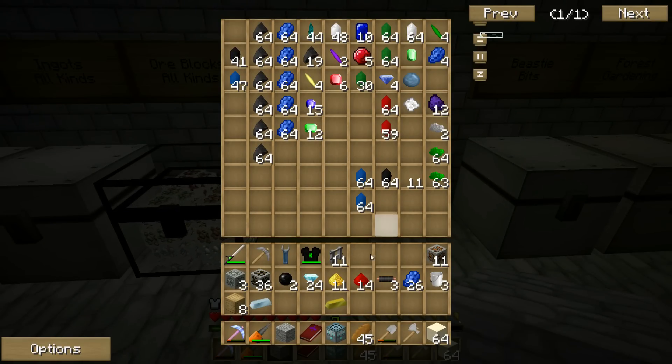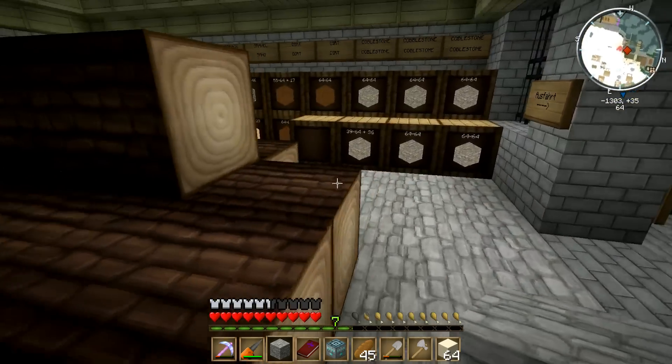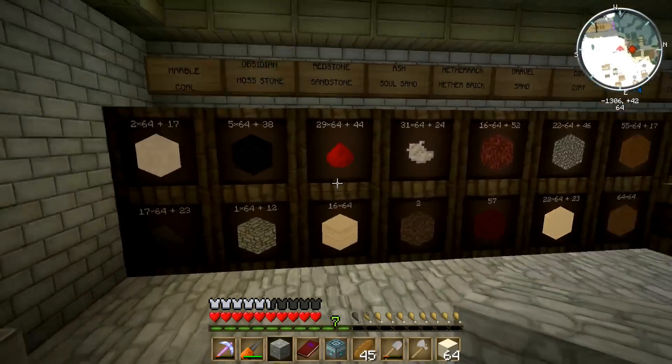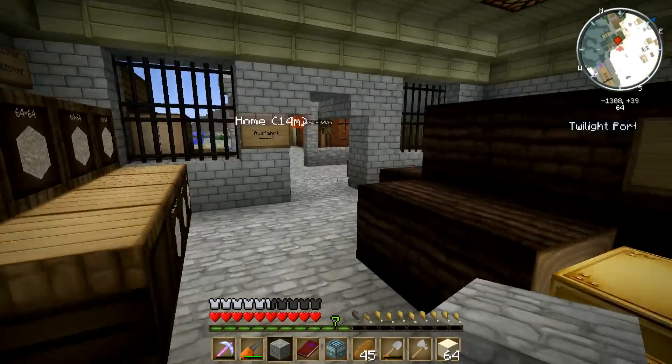Okay, there we go — reactor heat exchanger. Sweet! I need some glass. Where would glass be? In my inventory? You've got loads of glass? No, I have eleven pieces. Bring some sand.